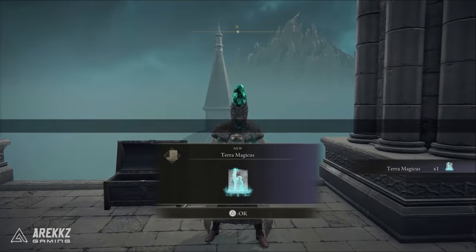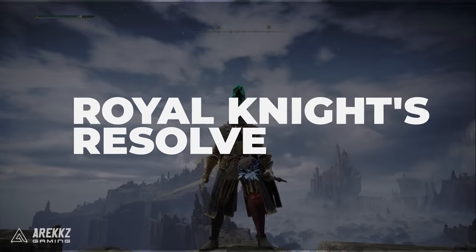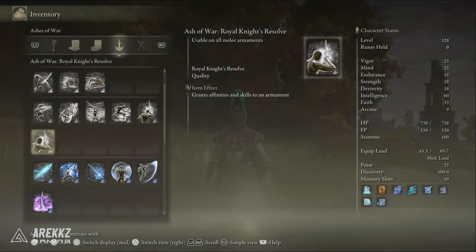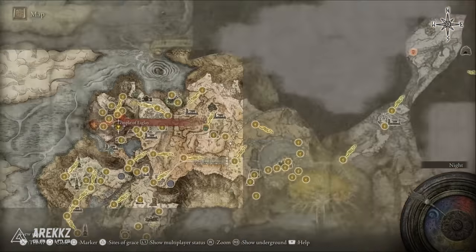Next up is a really good Ash of War buff called Royal Knight's Resolve. You hold your armament up to your face and pledge your resolve, which greatly empowers your next attack. The catch for spellcasters is that your spells don't technically count as an attack, but they do still get the bonus — so this will buff you without going away until the timer runs out.